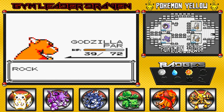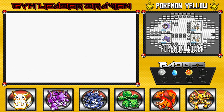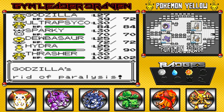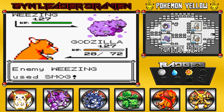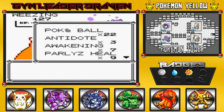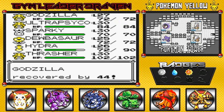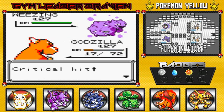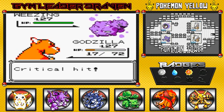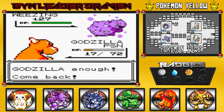Now comes out Weezing — I'm gonna stay with Godzilla. Weezing shouldn't be too hard; it might just try to poison me. Lots of healing items being used here. That Sludge attack could lower my defense — just attack! Oh god, it was a critical hit and it poisoned me!